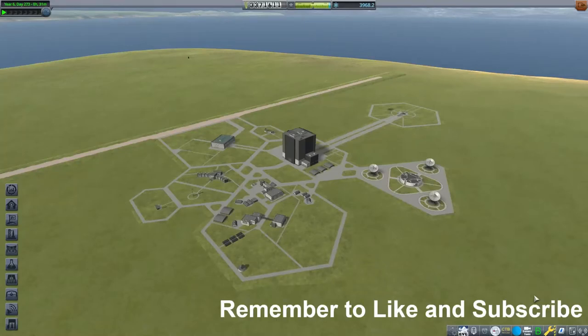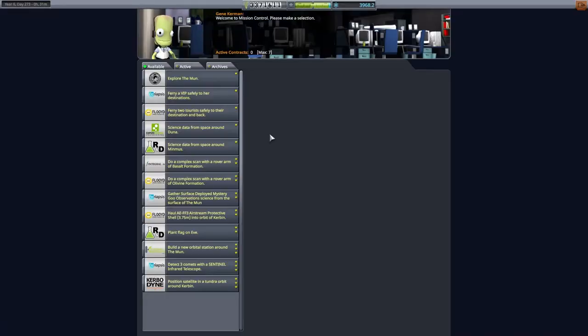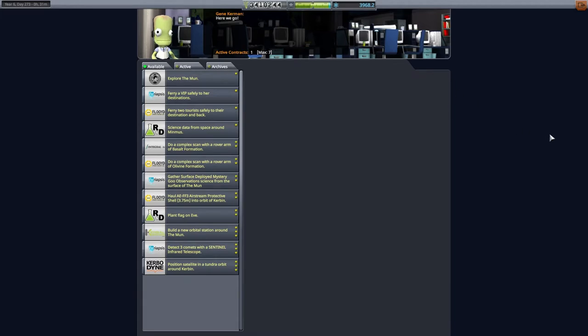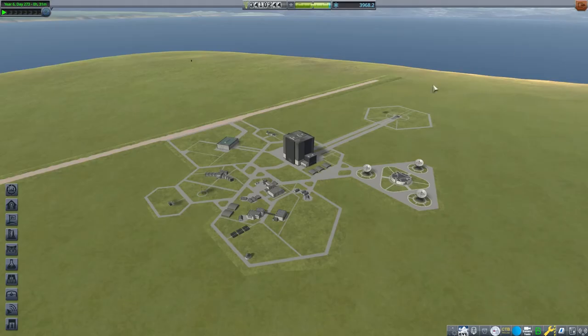This is Echo3 and let's discuss a crewed Duna mission in career mode. Mission Control is only offering one Duna contract that I'd like to take, so we will only be completing that one. Mostly we will be focused on getting as much science as possible.